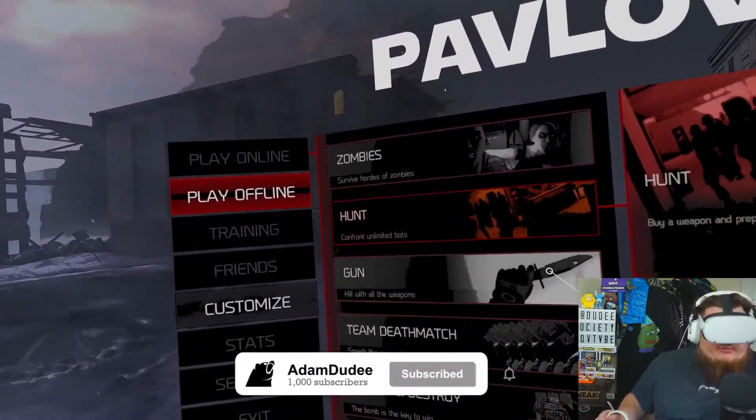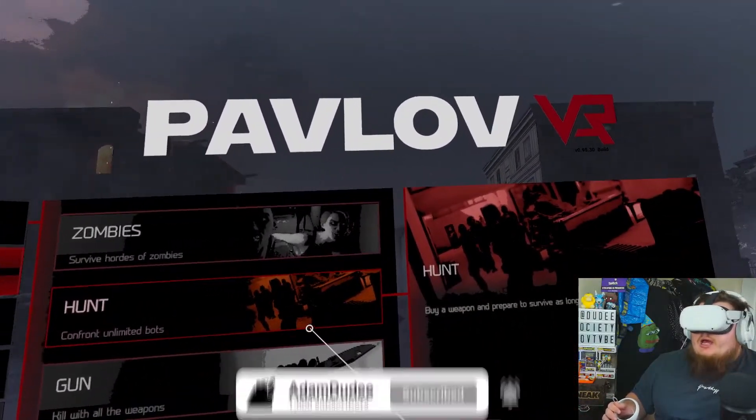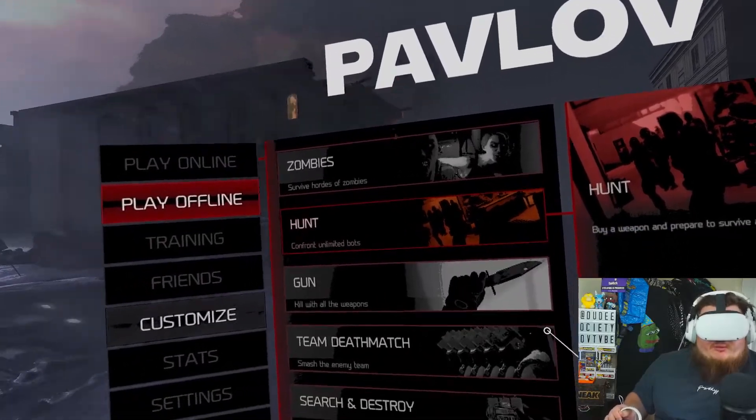Let's switch to the Oculus headset. Let's fire up the headset, get into Pavlov, and show you what things look like before we change this setting. We're here in Pavlov — we're going to fire up a game of Hunt and show you exactly what it looks like before we change the setting.